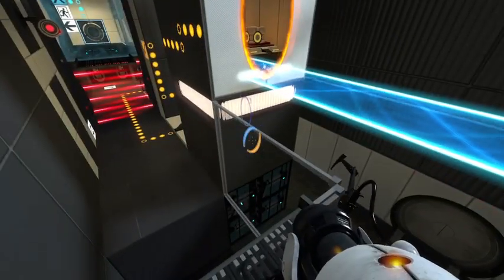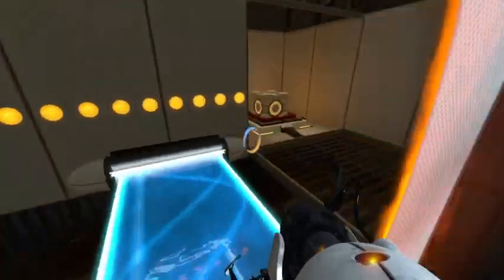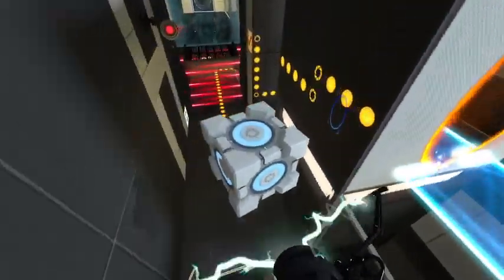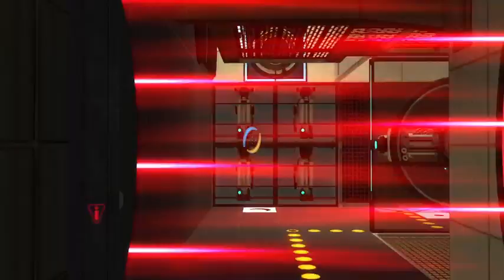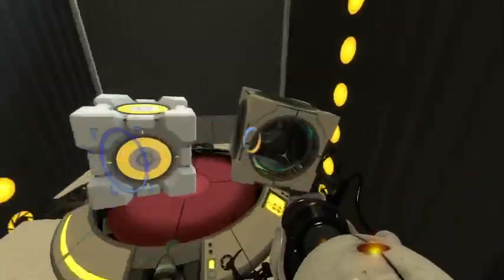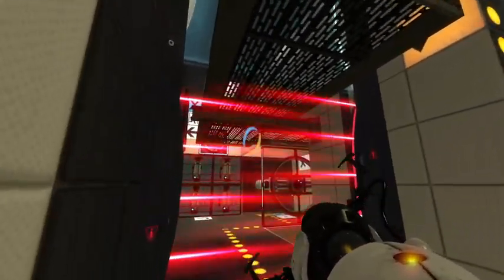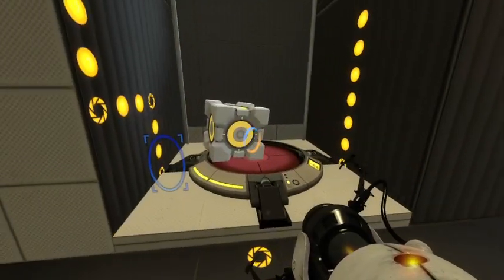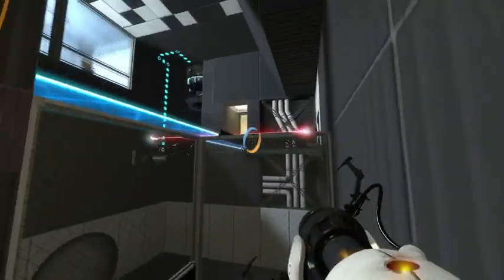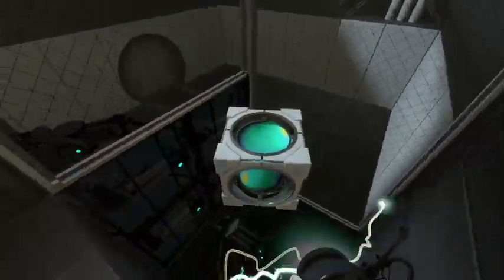I think I need to get the cube back. I don't know what the moon does — oh! It activates this platform. Okay, so I need to have a connection in this room, then put the cube on the first button, and then get the laser and activate the laser catcher. Gotcha.